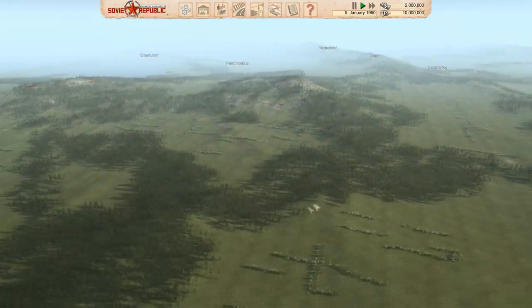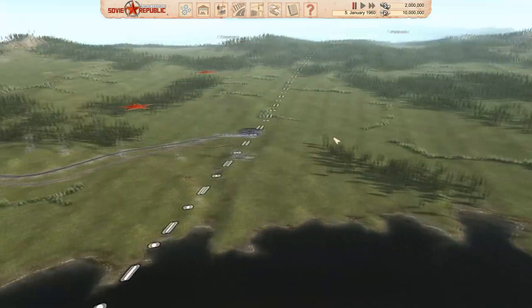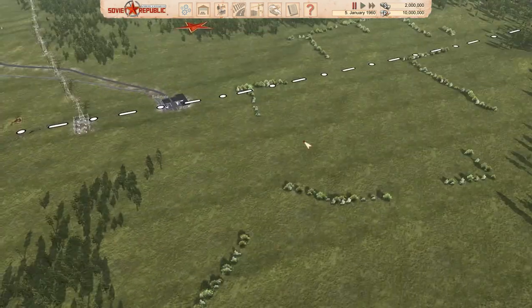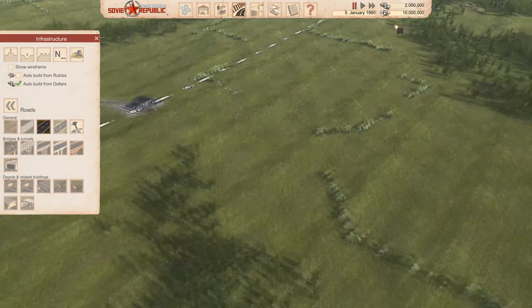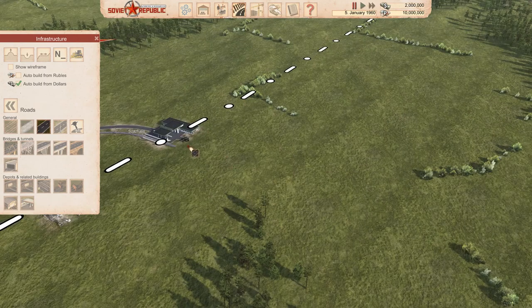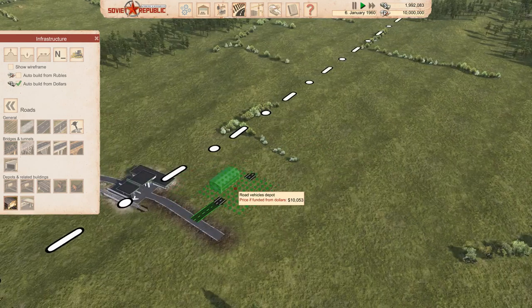I'm going to show a fairly safe way to get started. We'll pause the game and build here. The first thing to build is a single road — we'll stay on auto build with dollars, because you want to spend dollars first and keep your rubles, especially at higher difficulty levels, since you'll need rubles to import items. Then place a road vehicle depot nearby.